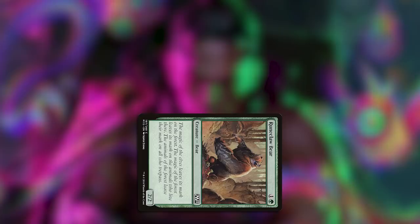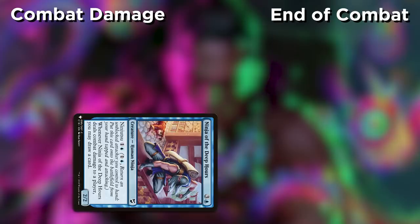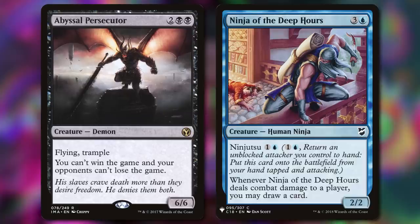You let your creature deal the damage. Then, either in the combat damage step or at End of Combat, you activate Ninjutsu. This puts your ninja onto the battlefield tapped after combat damage. Why would you want to do this? Well, you can recast the creature you returned to have it untapped for blocking. Maybe you're about to sweep the board and want it safely back in your hand. Maybe you dealt lethal damage with an Abyssal Persecutor and need to get it off the table. Whatever the reason, this trick lets that creature deal the damage before it goes away.